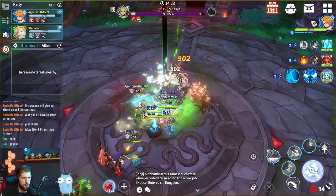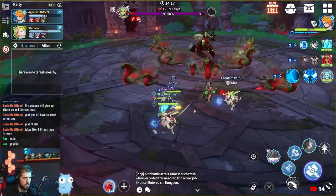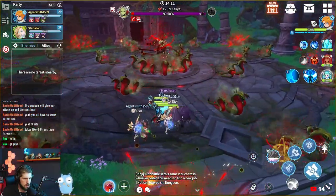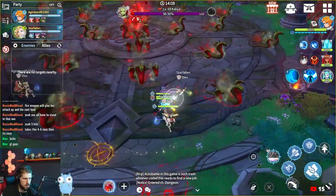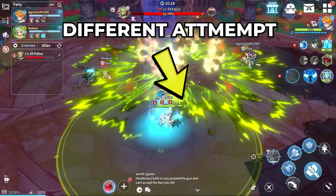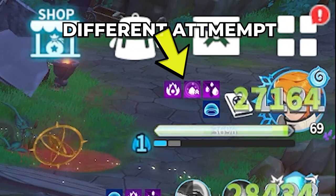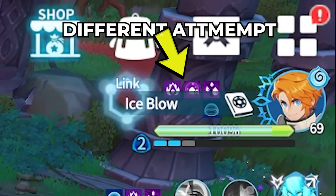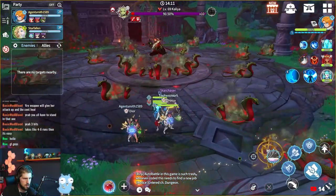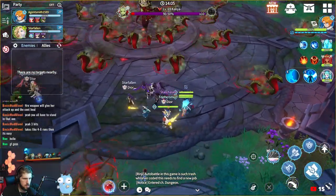At about 90% HP, the boss will do a twirl animation, disappear, and reappear. It is important to run to the edge and dodge towards the edge if necessary. She will start spamming small snakes in all directions — stay near the edge of the boss room to easily avoid them. If any member of your team combined gets hit three times by small snakes, you will get a mana cost and damage taken debuff that you can't cleanse for the entire rest of the fight, and you will probably lose. The snakes have to hit your summoner to count, so if each summoner gets hit once, your whole team gets the uncleansable debuff.